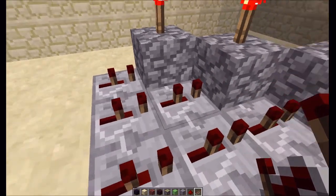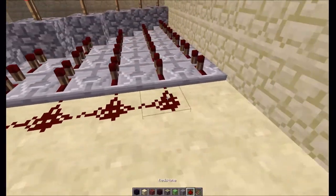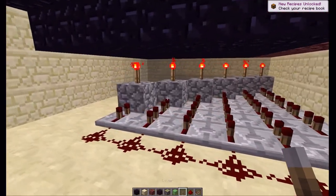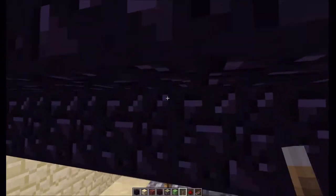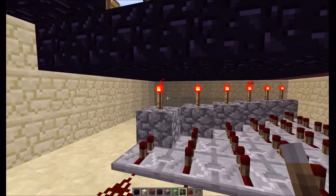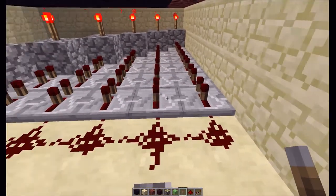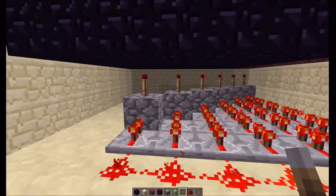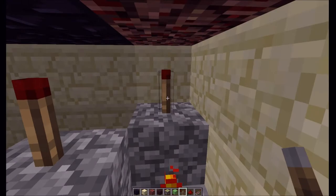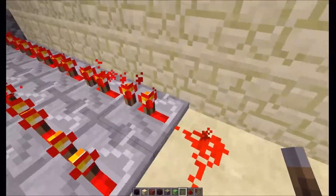Each one just has a two-tick delay going into it. When you run the power and put a lever down here, essentially what happens is this one gets turned off first, which sucks this piston back in first, and then it just works its way down - this piston withdraws, this piston withdraws, and so on. When you turn it on, this one turns on last, pushes the piston into place, which then turns on and makes the extension.